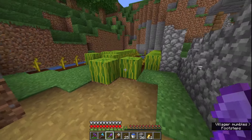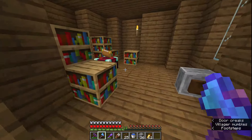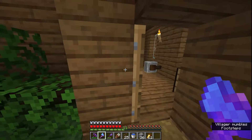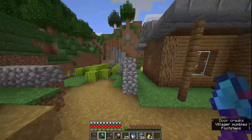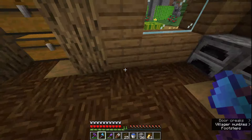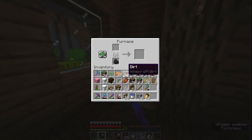This is the melon farm which is not really being used because I've got an automatic one. And this is the enchanting setup that's not used because I use my villagers. But in here, this is the simple layout. I've accidentally broken something and I haven't replaced it.